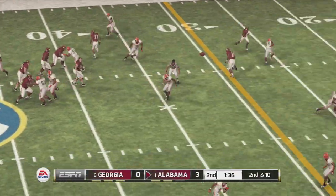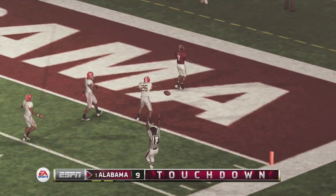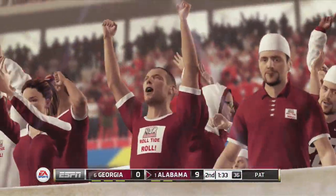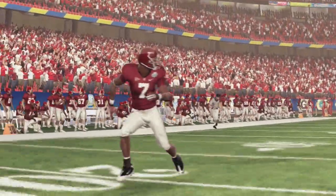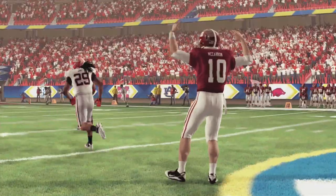Georgia is trying to hang in this game, only down 3-0, but McCarron is about to strike. Wide open wide receiver down the sideline — touchdown! There wasn't a Bulldog within 10 yards of Bell flying down the field there. Roll Tide. Alabama fans are loving the 10-0 lead. You see the replay: McCarron to Bell, and it's an easy touchdown. 10-0 lead Alabama.